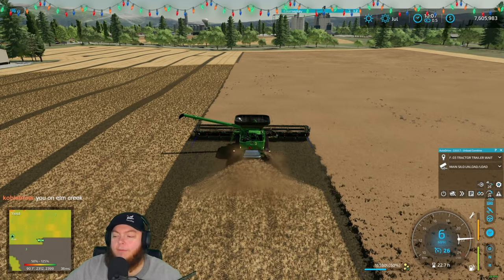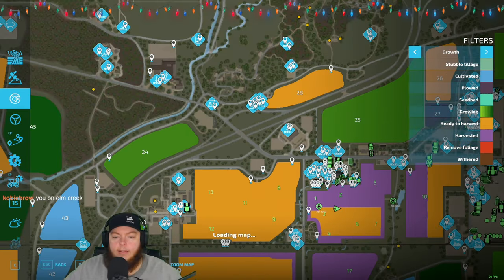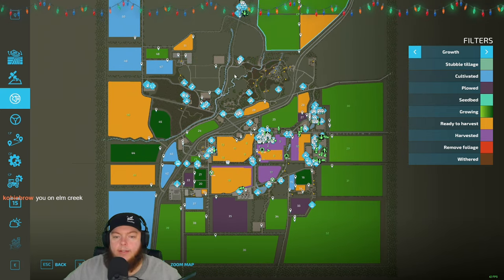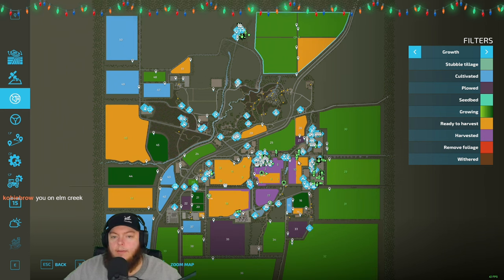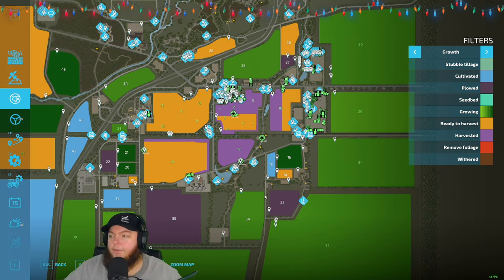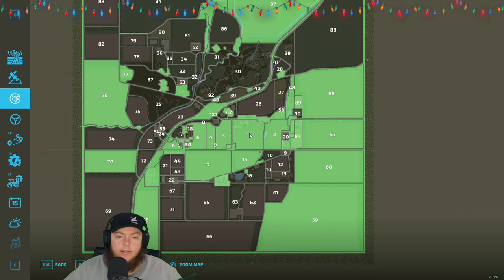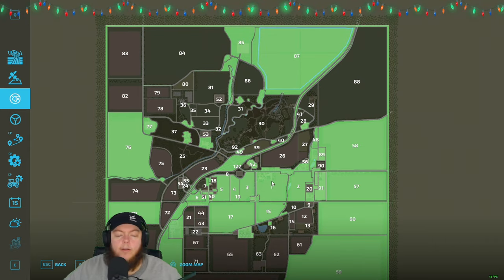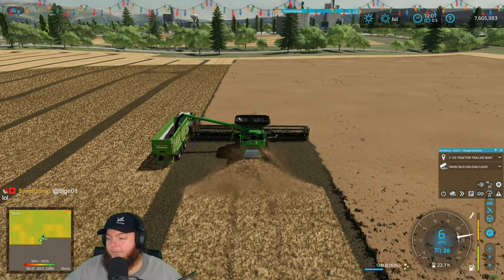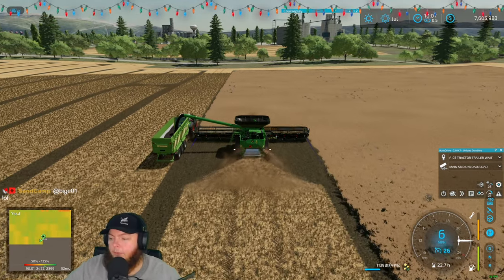We're on Elm Creek 4x by Stevie — basically Elm Creek is in the center and then he expanded around the edges. Where all the sell points are is basically the original Elm Creek, and then just expanded outward with some giant fields. It's pretty awesome — we've been playing for a while. We're nowhere near world domination but we're trying. Ideally we'll own everything before we move on, but we'll see.